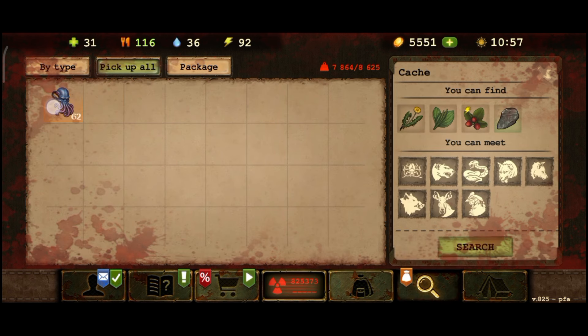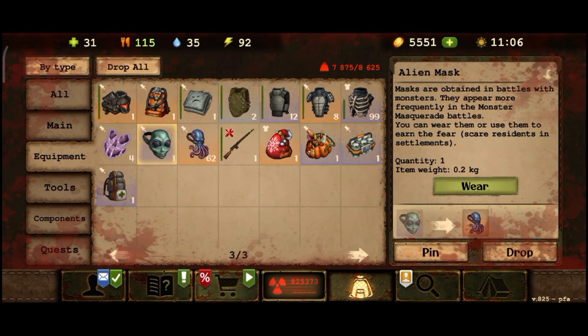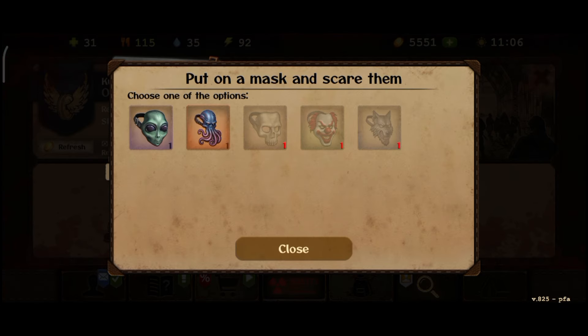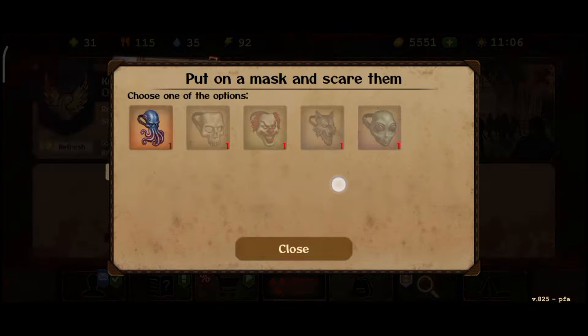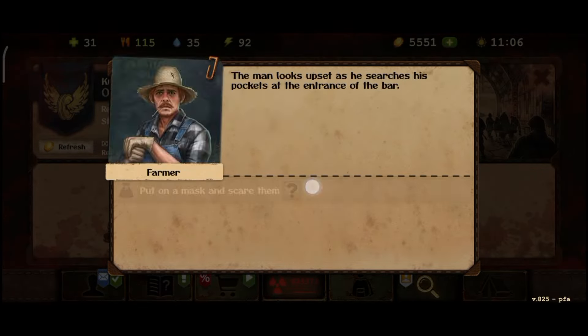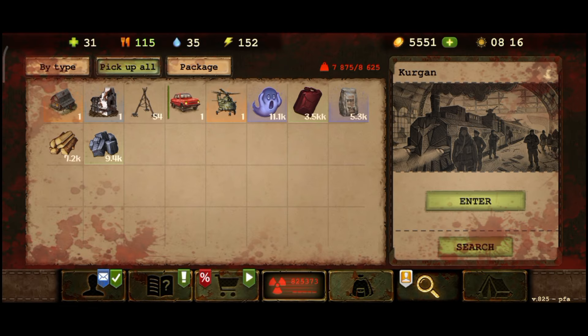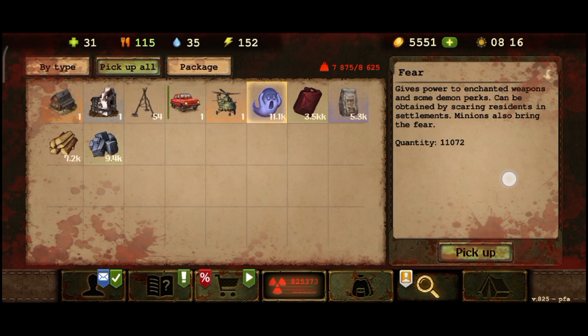Now let's go for the equivalent of 1000 skull masks, which is one alien mask and 62 monster masks. In contrast, we are going to do less clicking — but is it worth it? Here is the result: 11,072 fear, 4 mutant meat, and here are the buffs.